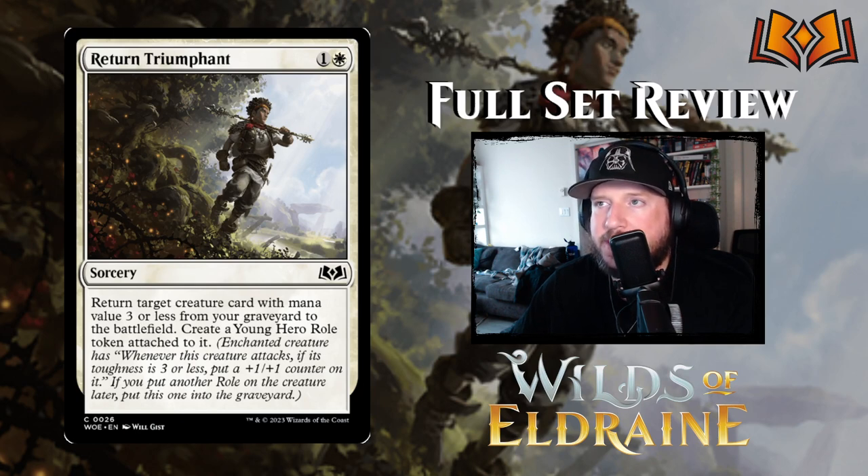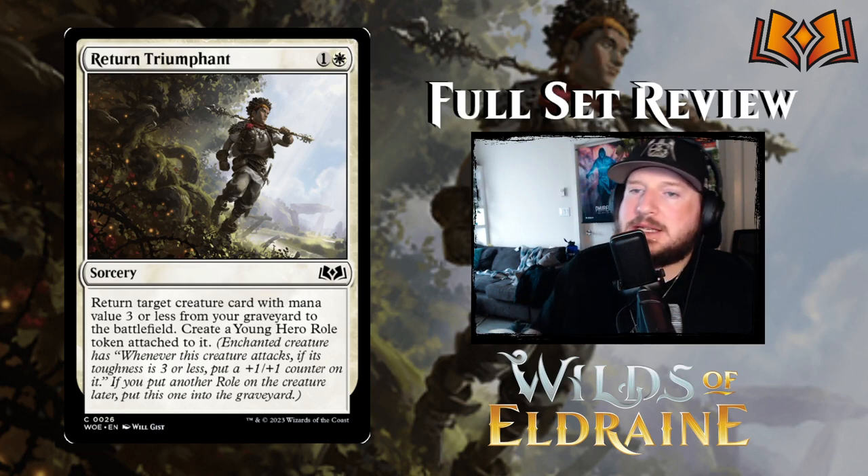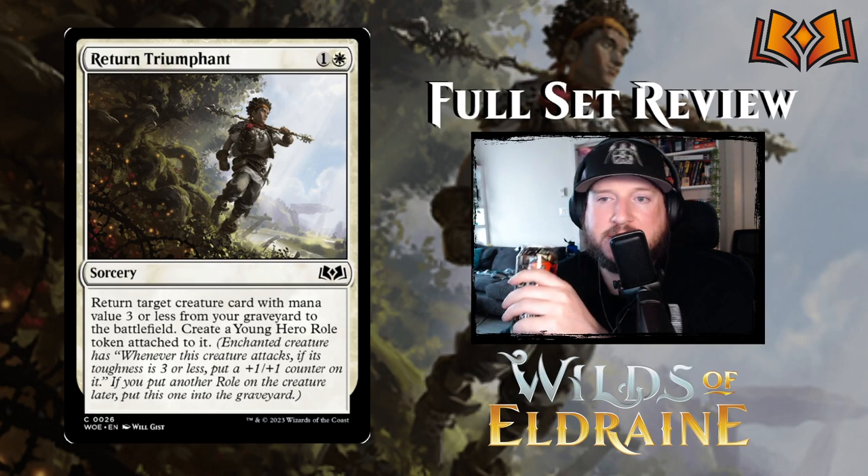Triumphant Return is next: 1 and a white for a sorcery. Return target creature card with mana value 3 or less from your graveyard to the battlefield — create a Young Hero role token attached to it. The Young Hero role: whenever this creature attacks, if its toughness is 3 or less, put a 1/1 counter on it. I like it to return something cheap from the graveyard directly to the battlefield. It is a sorcery, so you have to do that on your turn and go down 2 mana, but the payoff is you get to return it directly to the battlefield.